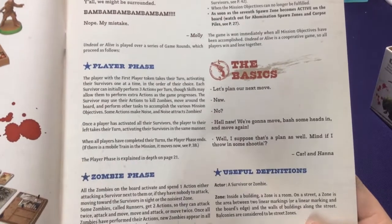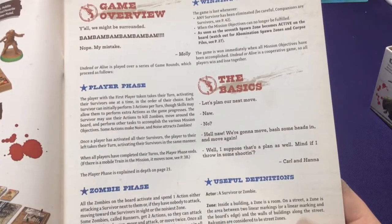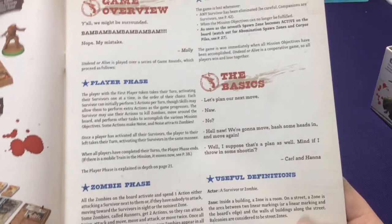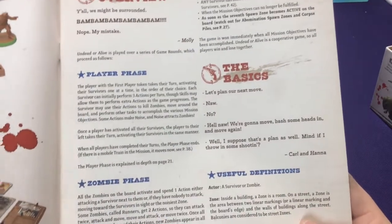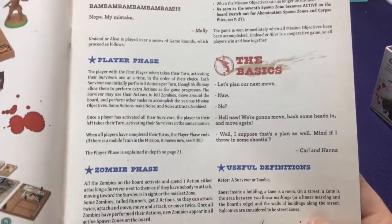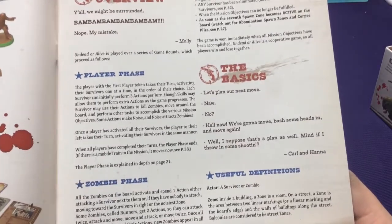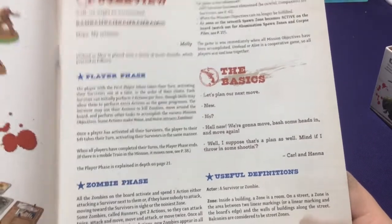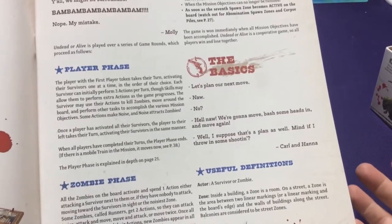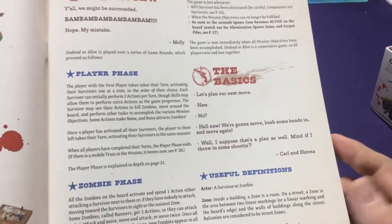It might make sense for the third player to go first, so they can kill a guy closer to them or draw zombie attention away. Then the second player goes, then the first player goes last, and next turn you can switch it all around. Whatever makes the most sense - maybe this guy's already next to a spot where he can grab an item, grab it, move, trade it to somebody else, and that player can use it on their turn.